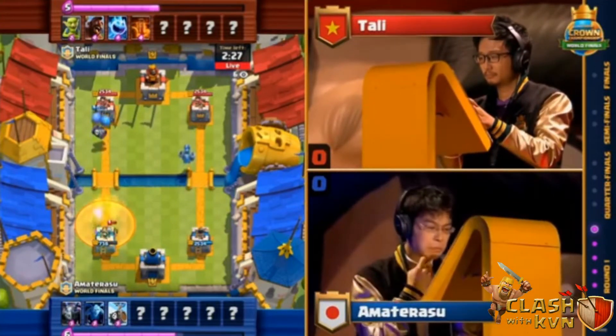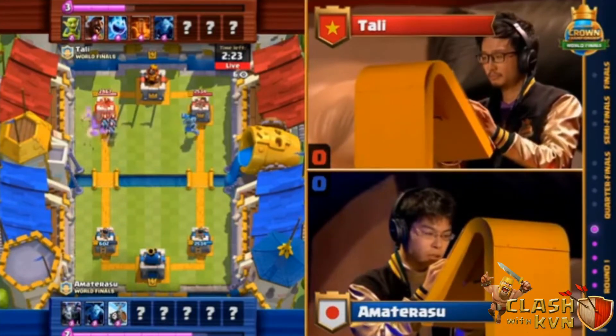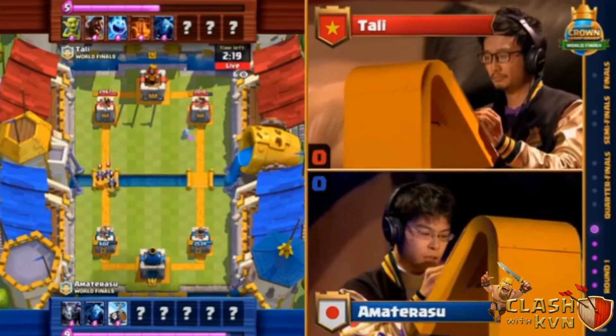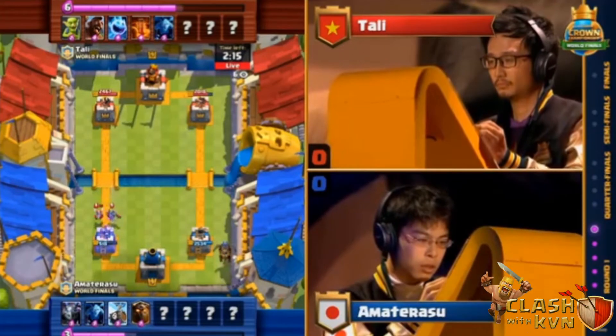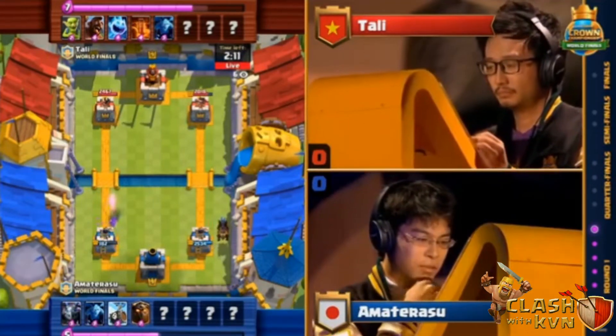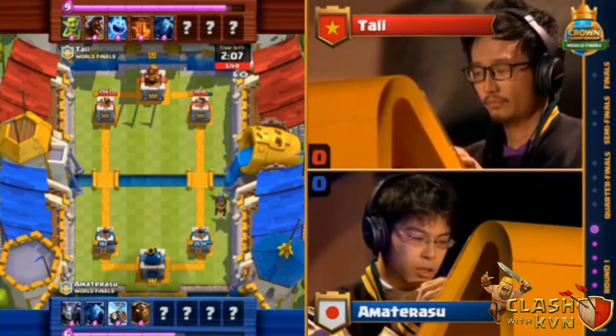Looks like Amaterasu has actually brought something even more interesting to Skeleton Barrel, but taking a ton of damage out the left. That balloon is going to go boom as it pops onto the floor. Three Muska minions take care of all of that on the floor. And the Hog Rider and the Poison on the left-hand side for Tally already pretty much took down an entire tower.